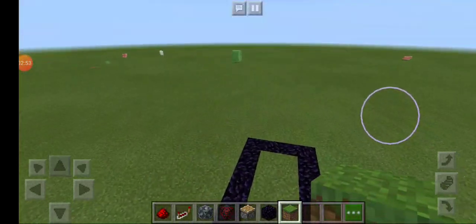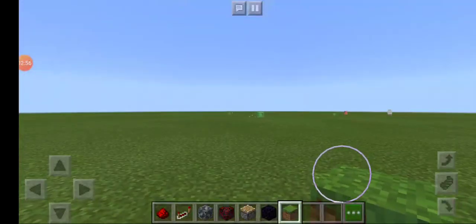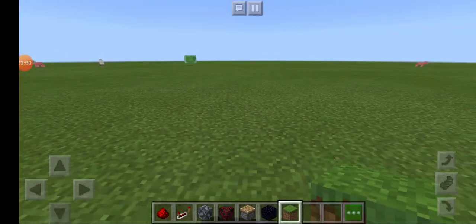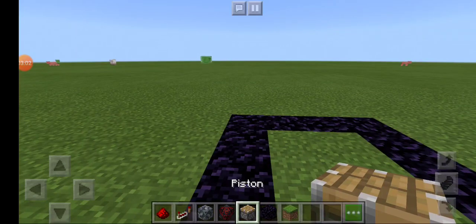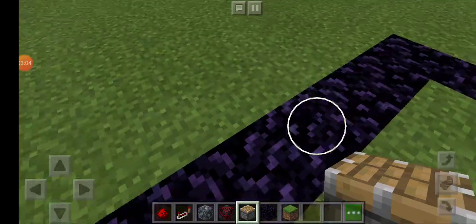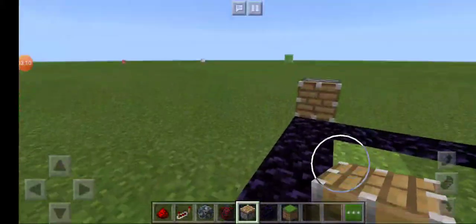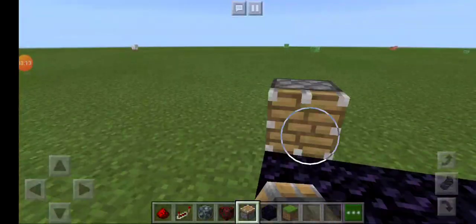Now what we're gonna do is you need to place pistons like this. On the long side, the piston needs to be facing like this, and it needs to be facing towards a piston that we're gonna put here.